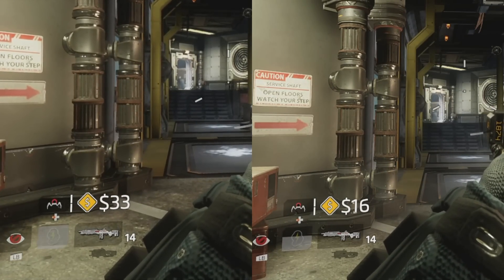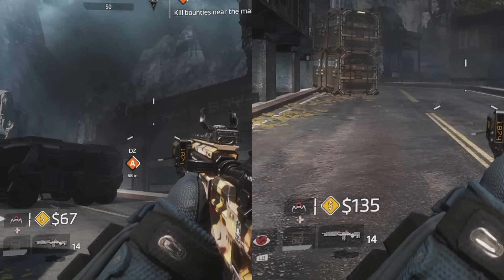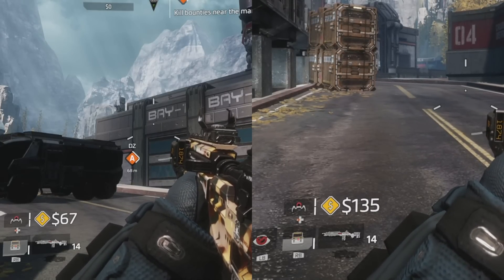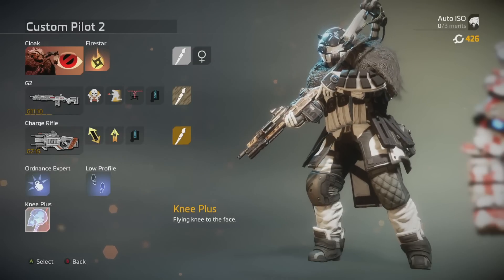And Satchels? With Ordnance Expert the refresh time will be exactly the same as grenades — 25 seconds for 2 charges, but 37 seconds without, compared to the grenades' 35 seconds base refresh time without Ordnance Expert.